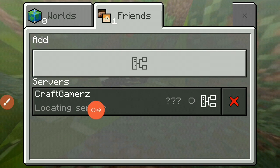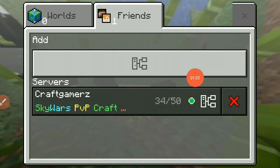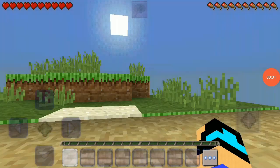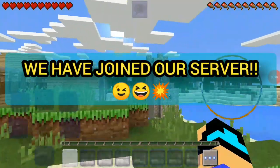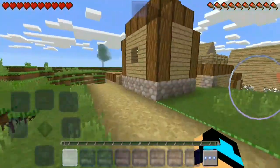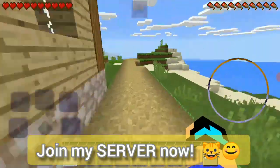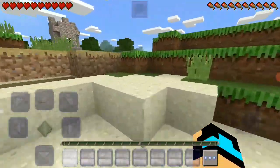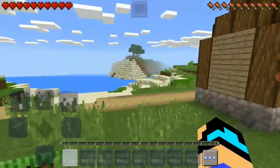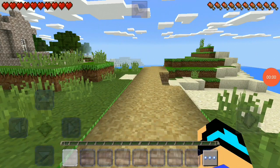We have added our server and as you can see it is online. We just need to click on it — it is loading. Here we are, this is our amazing little server! There's a village — it's a pretty nice spawn. You can invite your friends from any country and play with long-distance friends, easily connecting in Craftsman Building Craft.